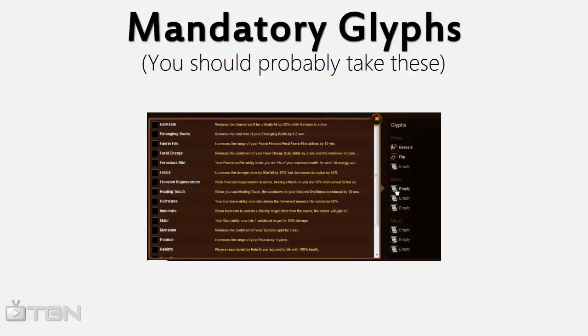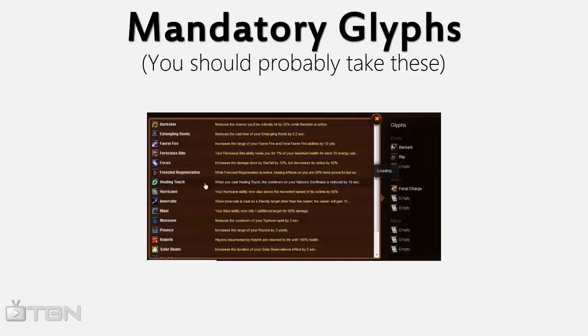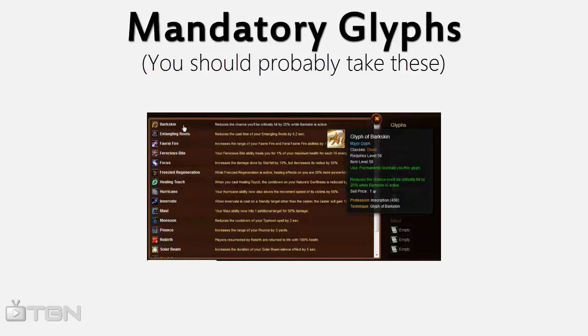As far as major glyphs, you need Feral Charge and Barkskin. The reason the Barkskin glyph is so good is something that's often overlooked — the 25% reduced crit chance seriously messes up many enemy cooldowns. Things like Shadow Dance, Recklessness, and especially Deep Freeze are often mitigated hugely or even stopped by using Barkskin with the glyph. This is a must-have.